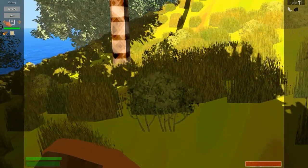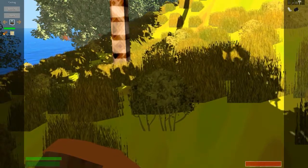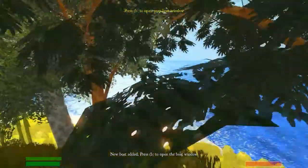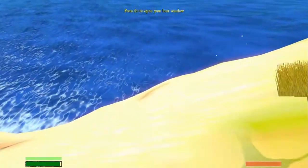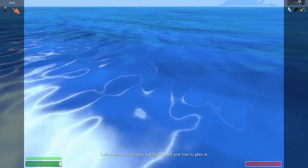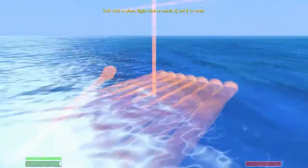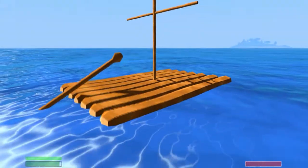We can also make a flag but I want to make a boat, so we're going to craft that — it'll take a minute. Then we press B to open our boat window. I want to find a place where we can start sailing. So we go down here, press B, right-click on the boat and then we can place it down, which I think is really cool. We can use Q and E to rotate, then left-click to place it down.